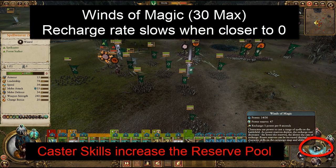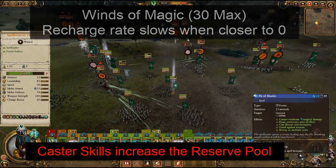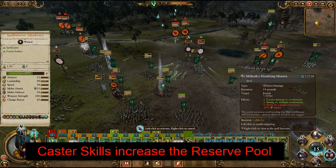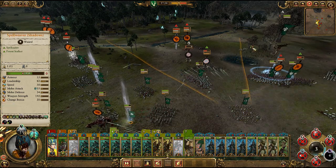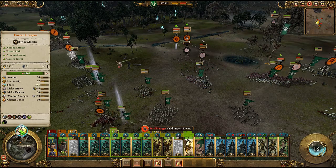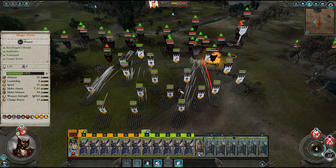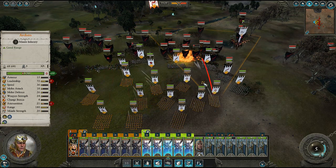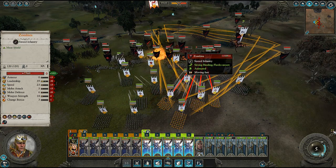The lower you let the Winds of Magic go, the slower it recharges, so there is some incentive to keep it relatively high. Double-clicking any spell will overcast it — depending on the spell, this can either be great or a waste of time, and either way it incurs a risk of miscast, meaning it will fail and harm your caster. There are skills each caster can learn to mitigate this risk. Many lores of magic are effective in campaign; however, fire is notably good for beginners and very effective thanks to its Burning Head spell.